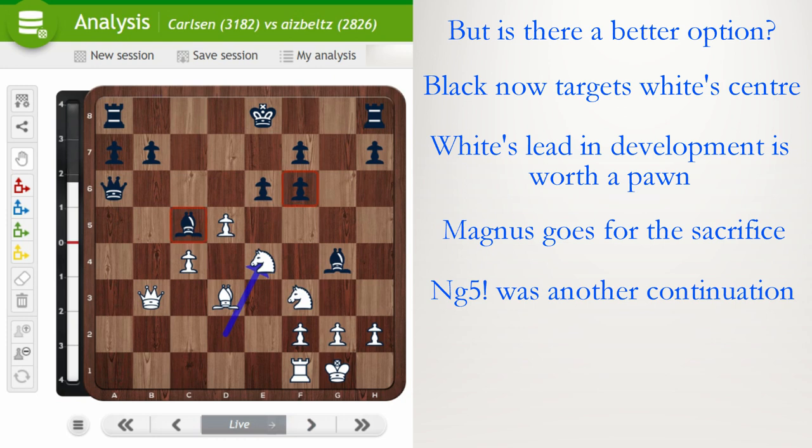A lesser evil would have been Queen b6 — it does give white the option to get two pieces for the rook after take take check, then take, but this is better than the game. Black can try to keep fighting. However, after Bishop takes f3, which was played in the real game, Knight takes c5 is the intermezzo. Now after Queen b6, Magnus found a great way to enter the black position.